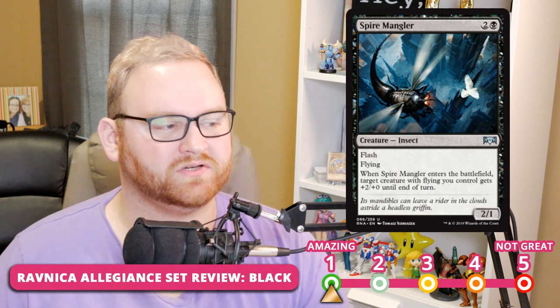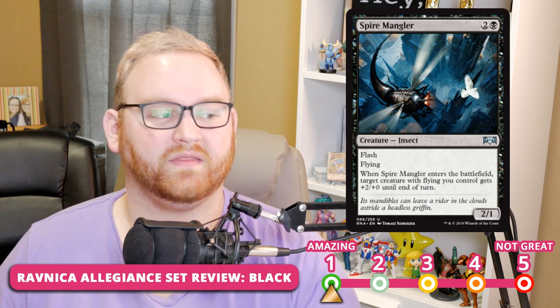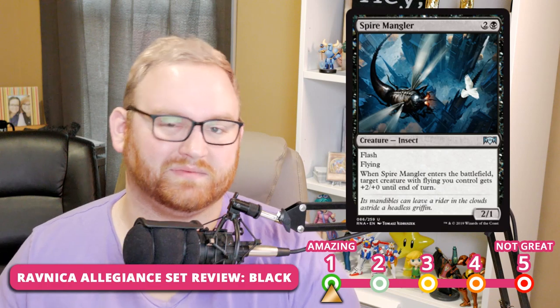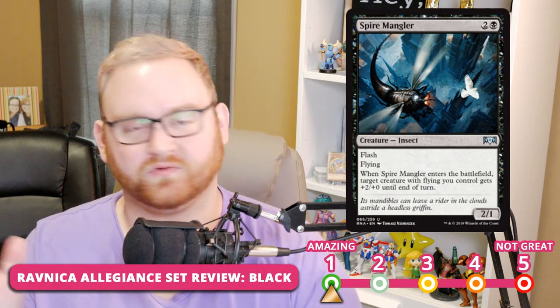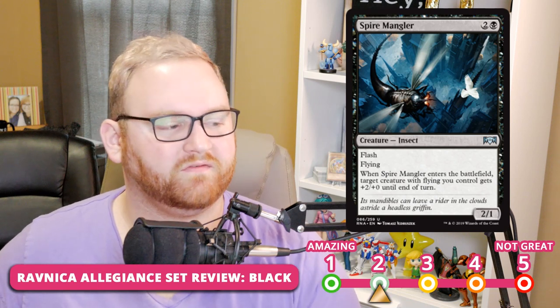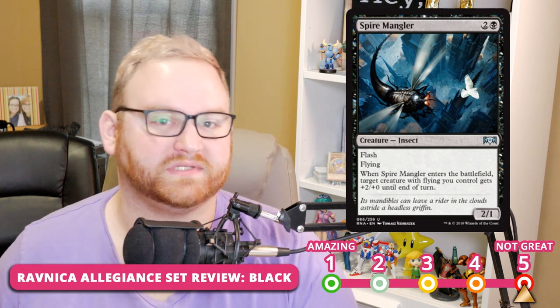Next up, we have Spire Mangler — a 3-mana 2/1 flash flyer. Whenever it enters the battlefield, target creature with flying you control gets +2/+0 until end of turn — including itself. It can come in as a flash creature on attacks or blocks, turning a 1/1 into a 3/1. Very good combat trick and pump ability. I really like Spire Mangler — it's at the 2-slot for Draft and Sealed. For Standard, it's a 5 — similar to Rakdos Trumpeter, great in Limited but not in Standard.